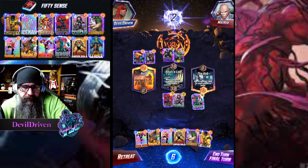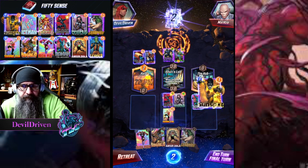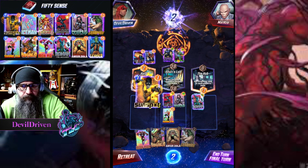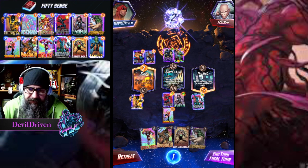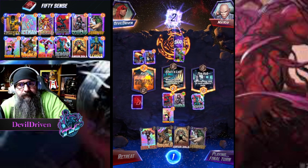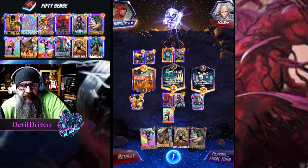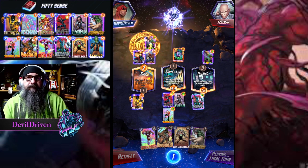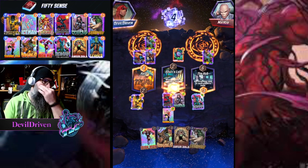So we Shang-Chi first - he gets sixes on each lane because of the Arnim Zolas right. We can go over here, we tie this lane, we always win this lane. We got him easy. Yeah, I get a six here and a six here - easy. Beautiful, beautiful gameplay.